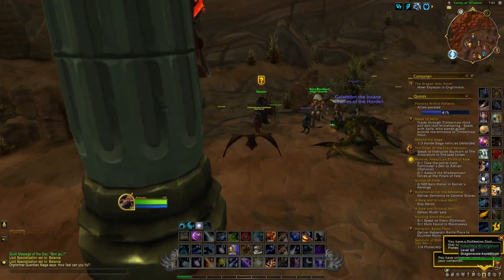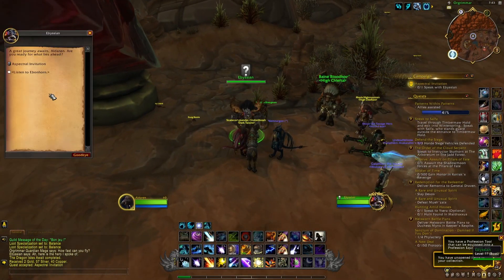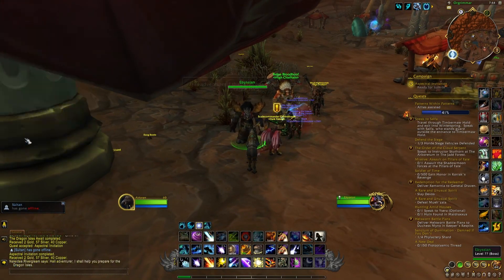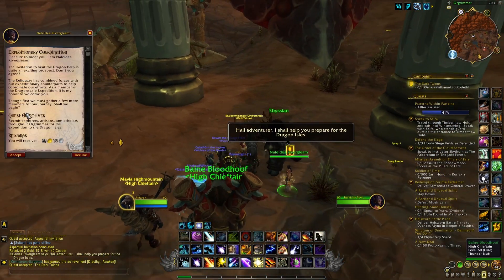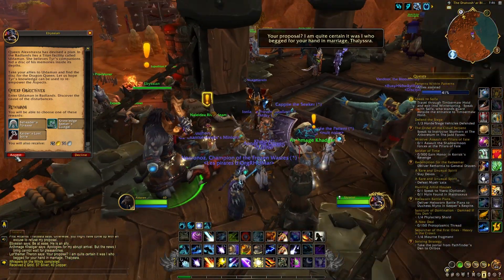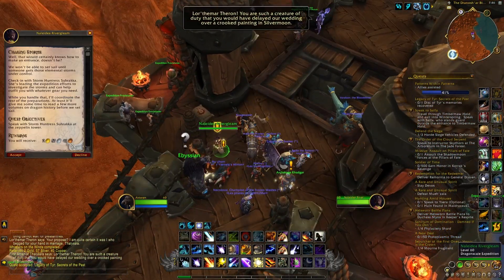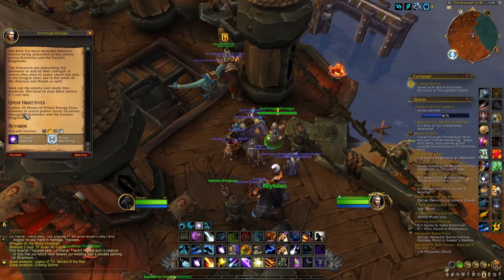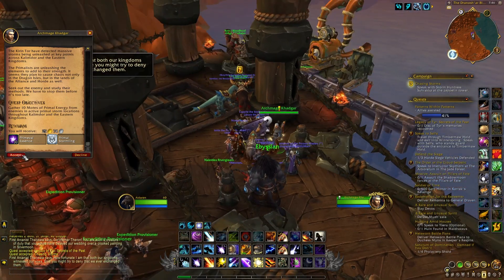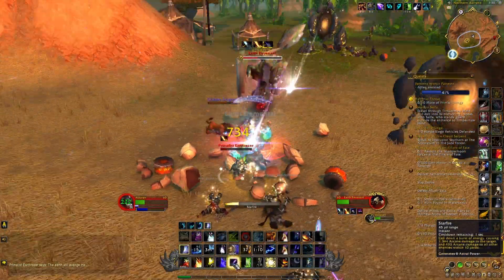In order to get this pet, it's very easy. When you log in on any of your characters, you will receive a quest asking you to go to the main capital — so Stormwind or Orgrimmar. When you are there, you will have to complete a few quests that just require you to go talk to a few people in the main capital. After maybe 10 minutes, when you are done with all these different quests, you will be asked to go talk to Khadgar either at the docks or in Durotar where the Zeppelin is.